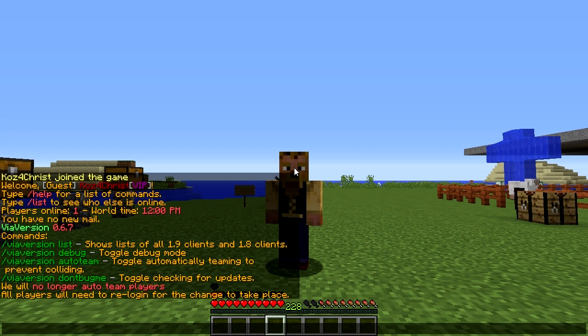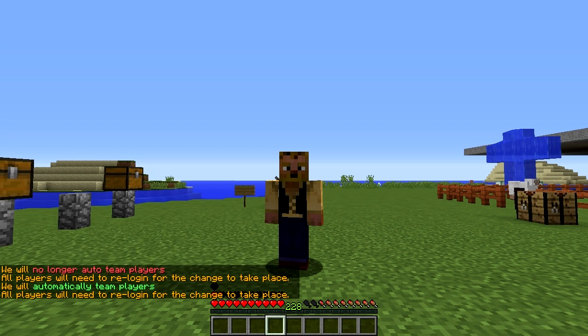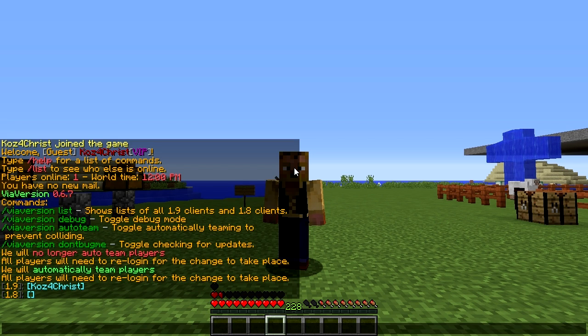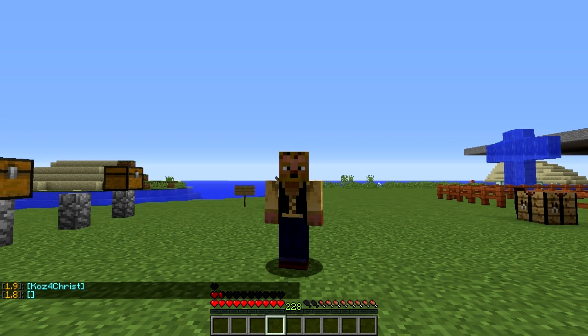The command is /viaver autoteam — that will enable or disable it, and all players will need to re-log in. You can also do /viaver list and it will show all the clients — all the people connected on certain client versions — which is really cool.